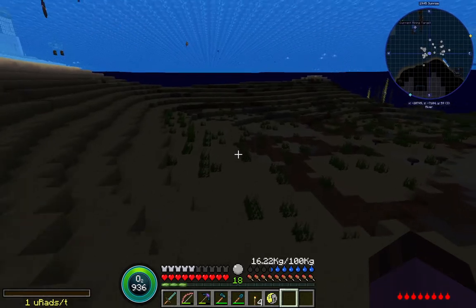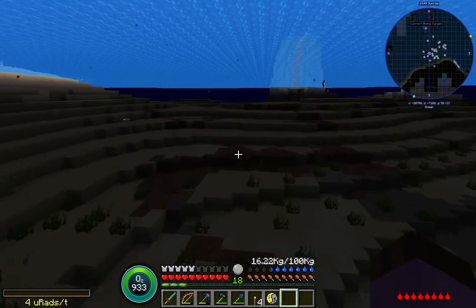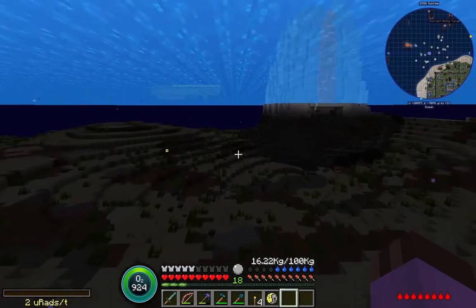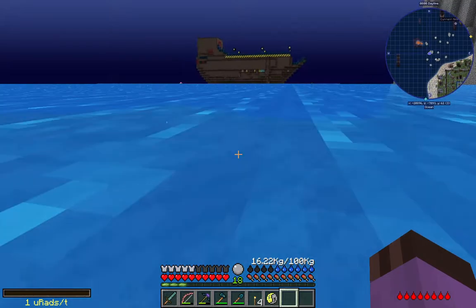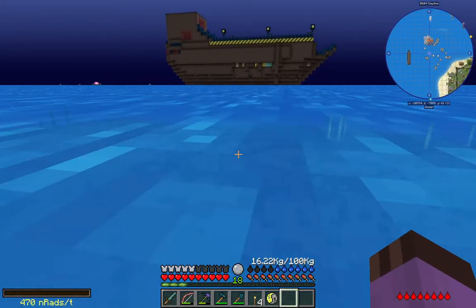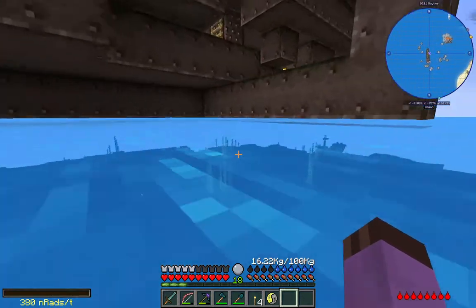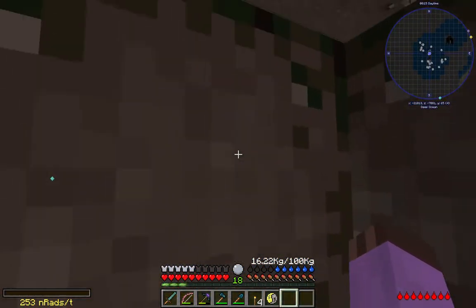That seems to be the real solution here. The question is going to be: can we find a ship that we haven't already stripped the copper out of? Have I hit this one already for its copper? This is always lovely when you can break the surface and get air without breaking your sprint-swim.